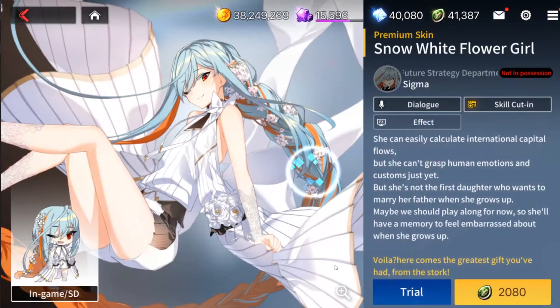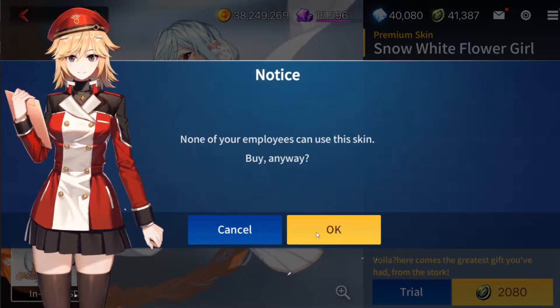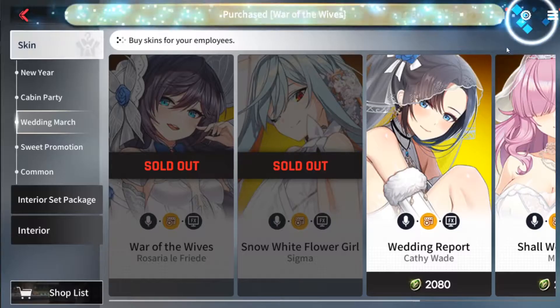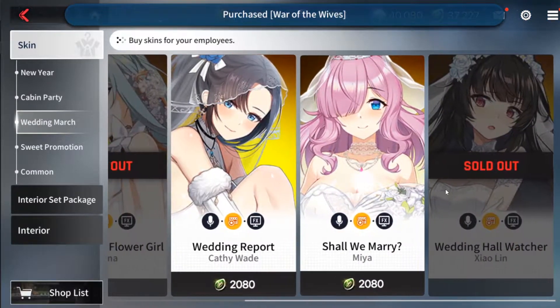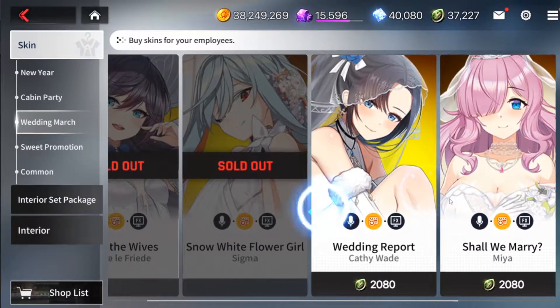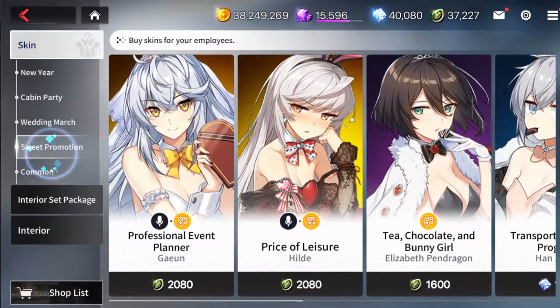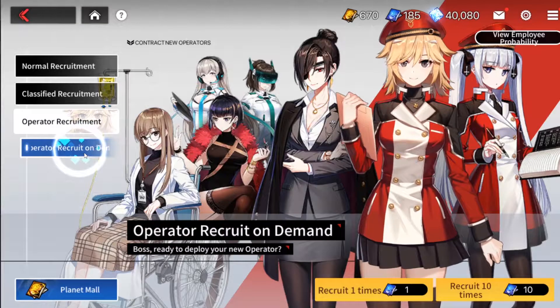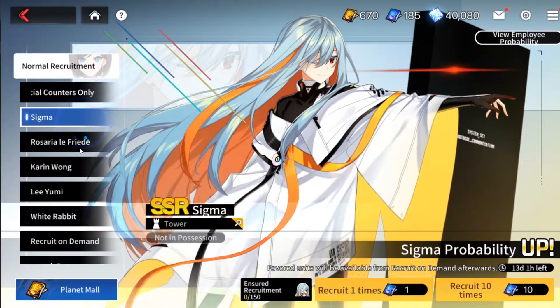I'm also gonna buy Sigma's and Rosario's for sure because they actually have very nice skins. Everyone else is like whatever — Mia is nice but there's no rush because they don't expire anymore, so it's pretty nice. Other than that, let us go back to summoning, which is what you guys came here for.